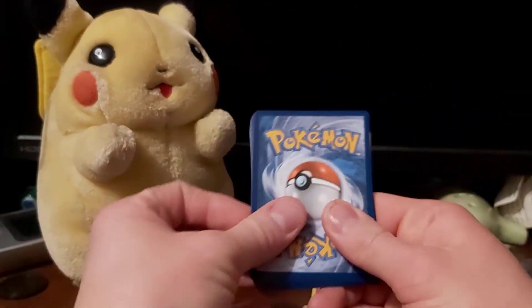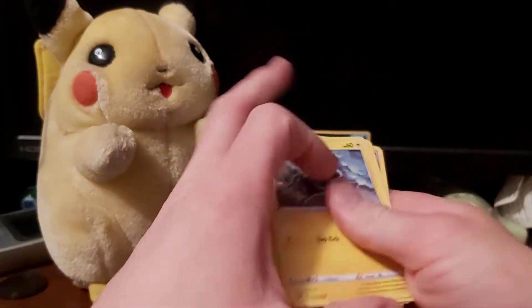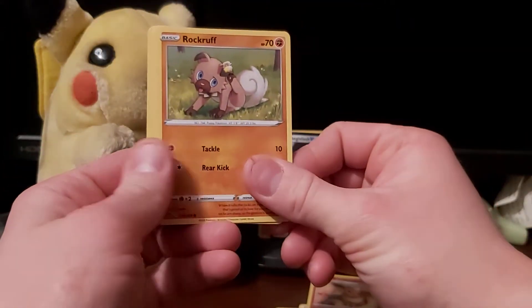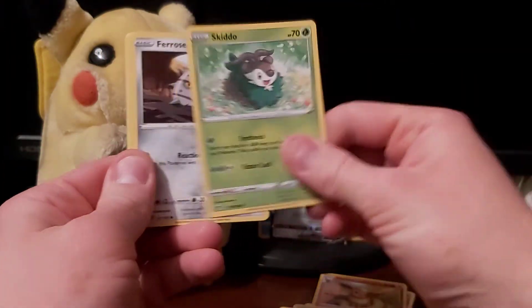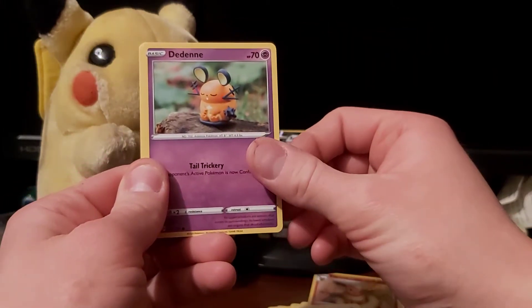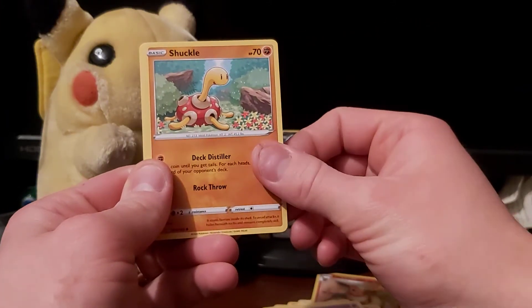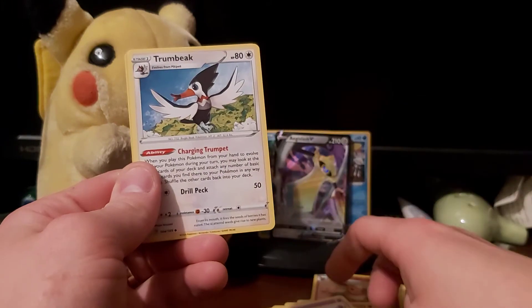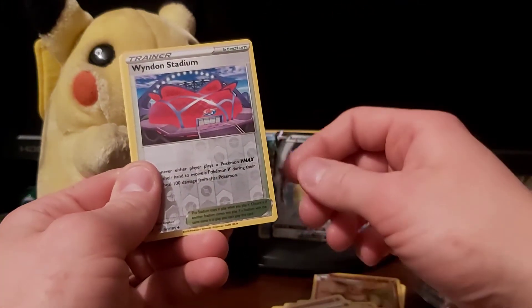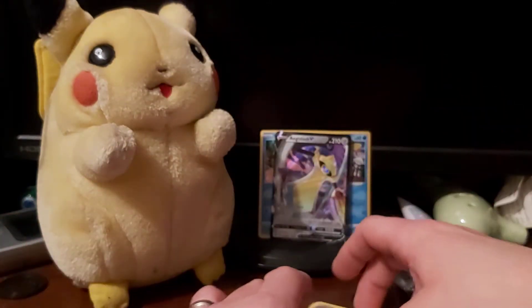Next pack: we've got Blitzle, Rockruff, Skiddo, Ferroseed, Clamperl, Dednne, a Psychic Type Energy, Shuckle, Dhelmise, Trumbeak, a Wyvern Stadium, and we have Grapploct as our regular rare.